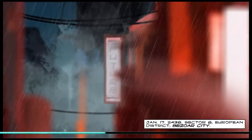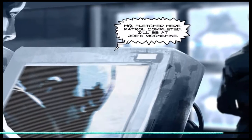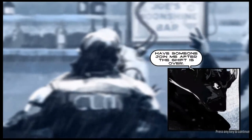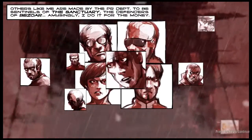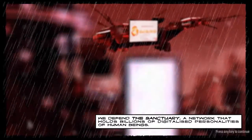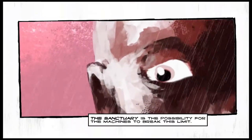January 17th, 2436 — Sector 6, European District, Bazaar City. The intro begins: 'HQ, Fletcher here, patrol completed. I'll be at Joe's Moonshine — have someone join me after the shift.' Most days are like this. I'm a proud soldier of the corporation — we defend the Sanctuary, a network that holds billions of digitalized personalities of human beings. The machines are our enemy.